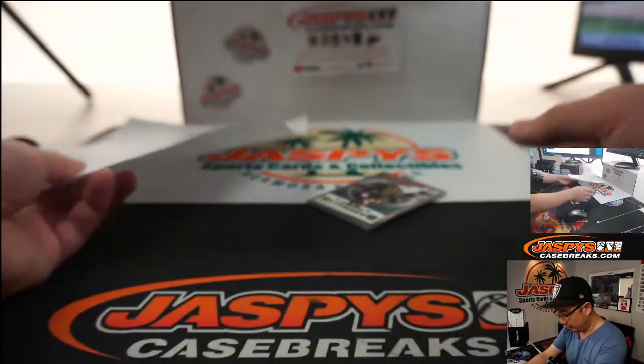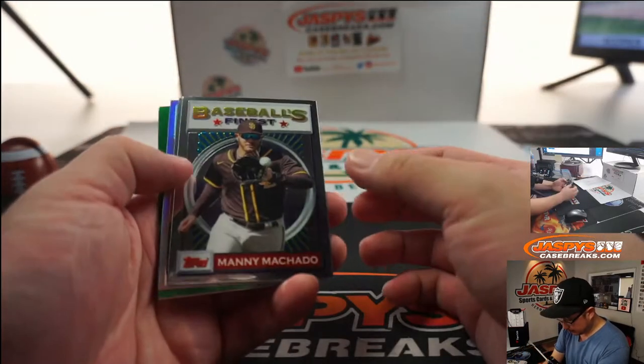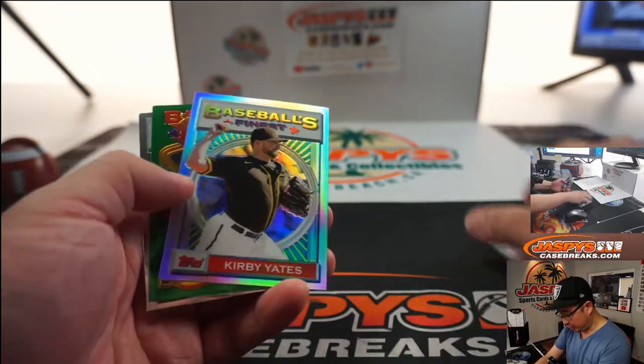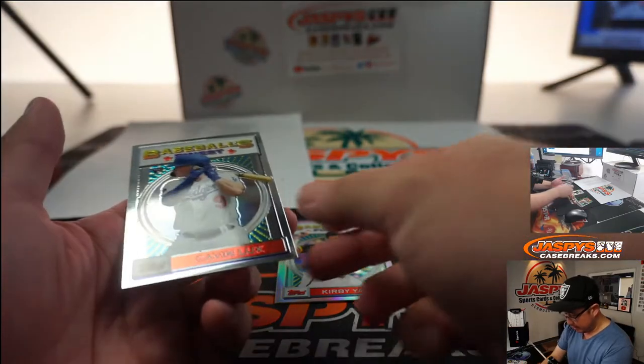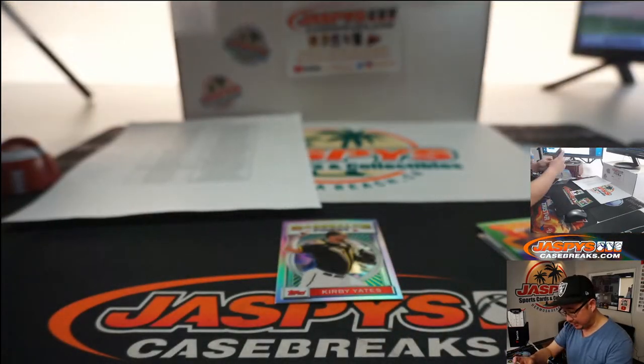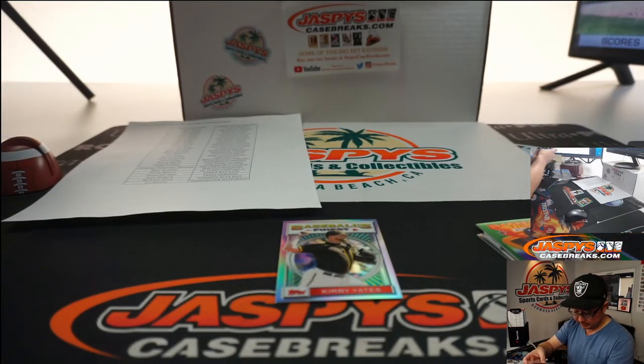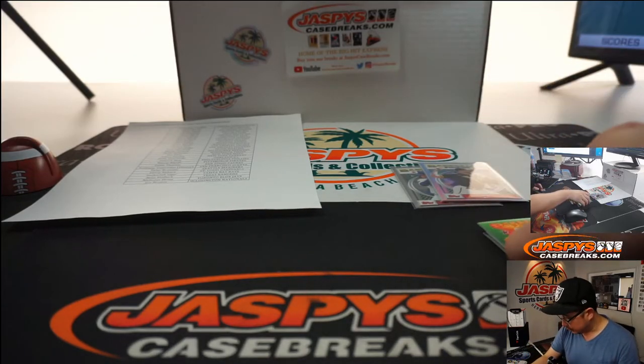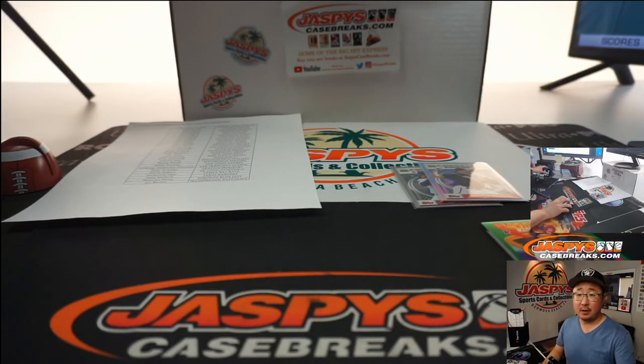Alright, there's the final printout right there. Let's see what we got. There's Eloy Jimenez. And there's Kirby Yates. I think that's only one refractor per box. So, that's pretty nice right there. And the Gavin Lux rookie.